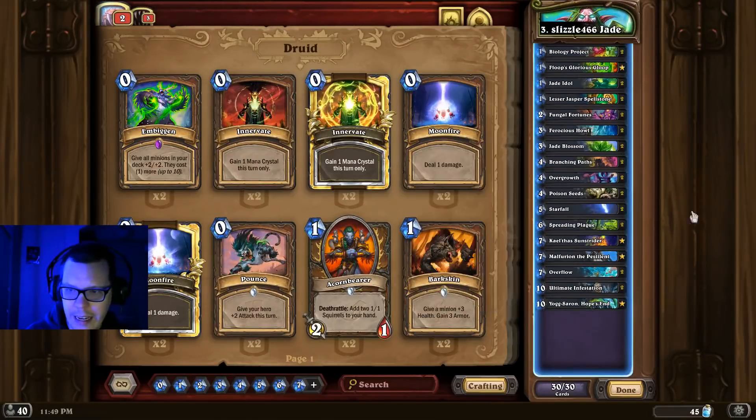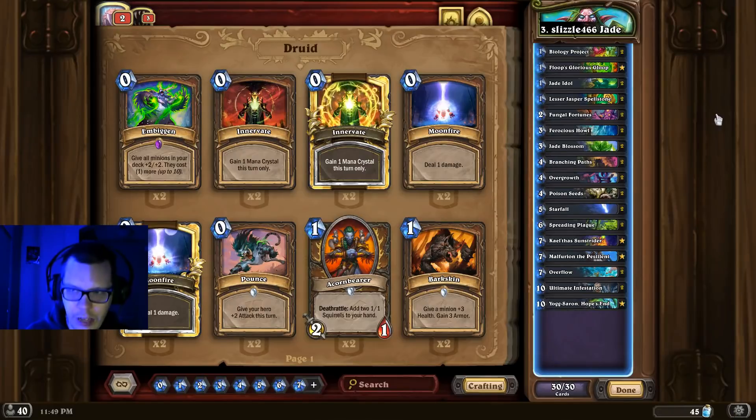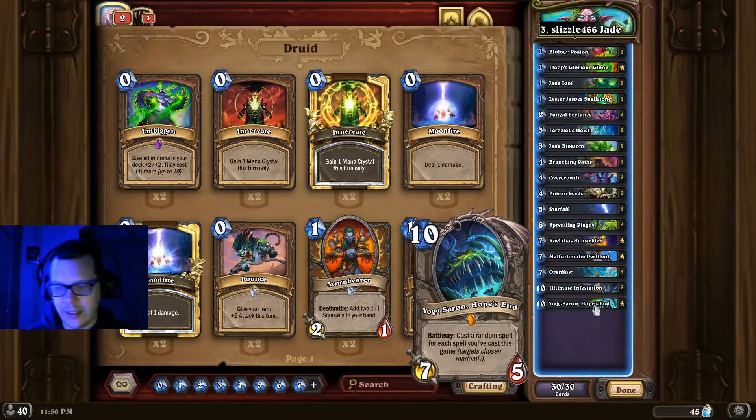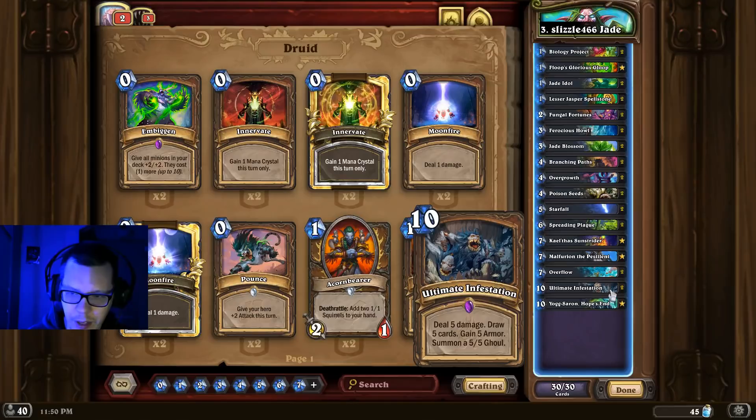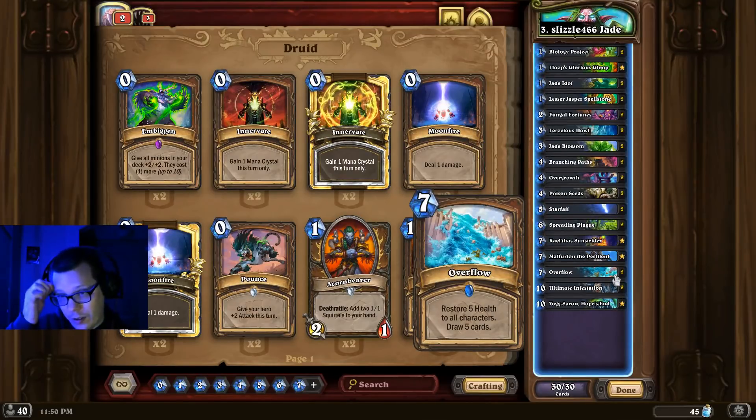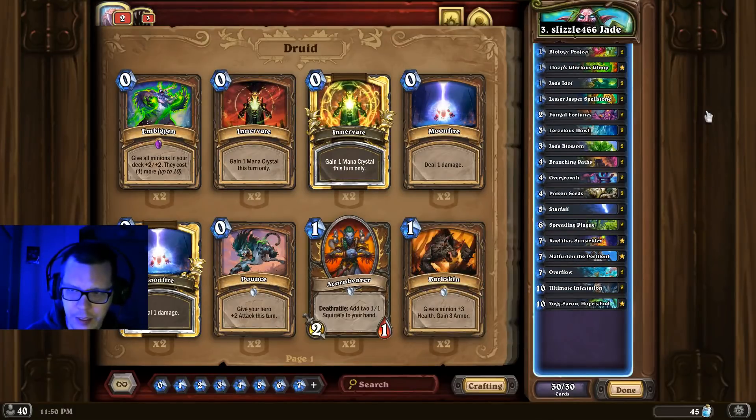At number 3 we have my take on Jade Druid. This is similar to a lot of Jade Druid lists on ladder, but I've noticed many players are excluding a very important card: Yogg-Saron, Hope's End. I think you should embrace the RNG — especially if you get Skulking Geisted, you need a backup plan, and Yogg-Saron is that backup plan. You mulligan hard for the Oaken Summons or ways to draw into it, then typically on turn 8 or 9 you play your Florentine, play a couple spells, get some UI or Overflow for free, and do absolutely obnoxious things. Really powerful list in the current meta.